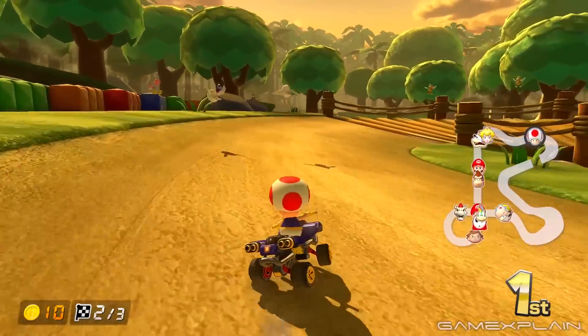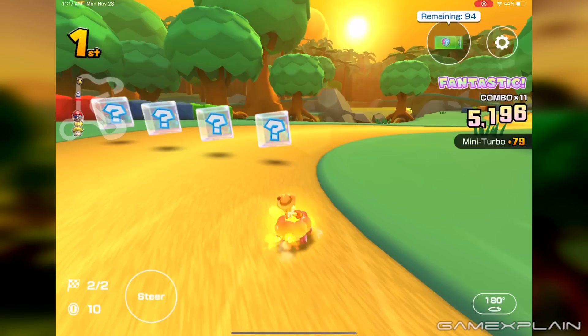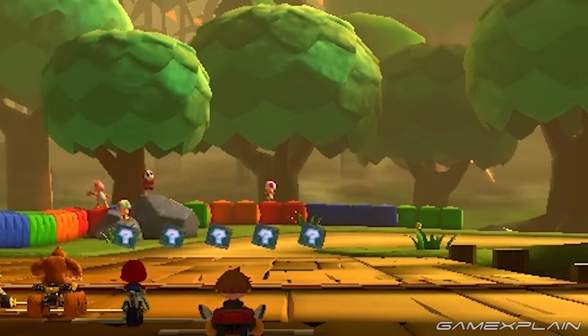Other than the obvious remake of the entire course, there are a fair number of noteworthy visual changes. A waterfall was added in the background in Tour, as well as the sun bathing the environment in a golden glow. The clouds were changed to a mottled style, but with the beautifying Switch enhancements, they now look real, like the mist that can be seen in the distance.